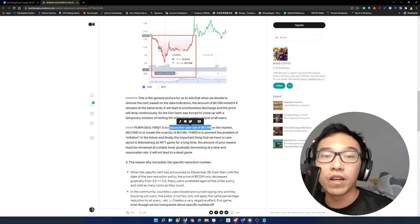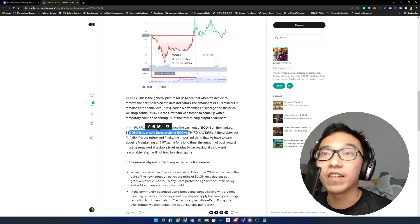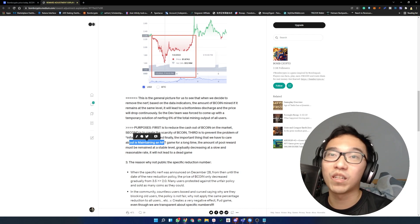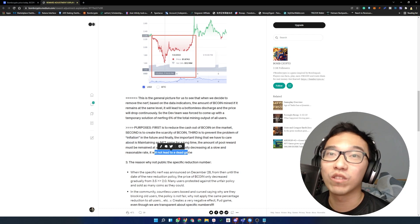The dev has layered a few things here. The purposes of reducing mining by 6% are: first, to reduce the amount of cash-out of BEE coins onto the market; second, to create scarcity of BEE coins; third, to prevent the problem of inflation in the future; and finally, to maintain an NFT game for a long time - the pool of rewards must remain at a stable level, gradually decreasing at a slow and reasonable rate, and will not lead to the death of the game.